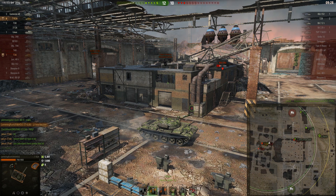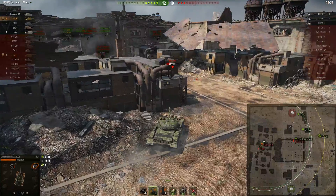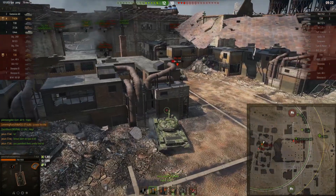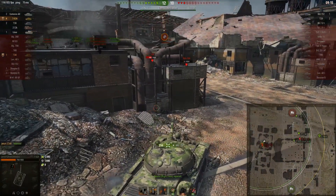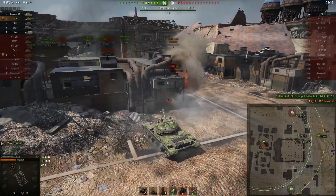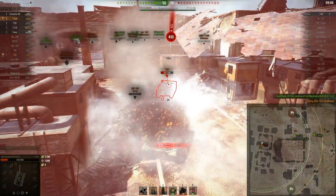I'm pushing the lone TD — I want to isolate someone. I expect the T28 to be nearby and I start side-scraping the ISU quickly because I know the T28 is coming up with him. I can see the T28 right in front of me. I low-roll the ISU but I'm able to finish him off before he reloads. At this point we've won the game, so I just push into the T28 and that's the win.